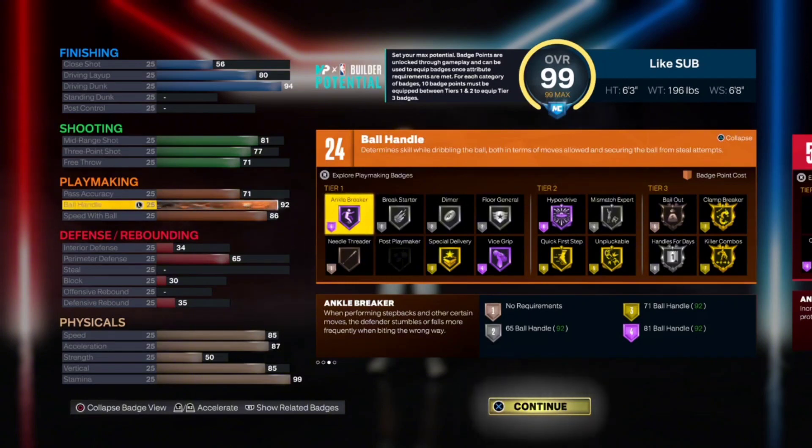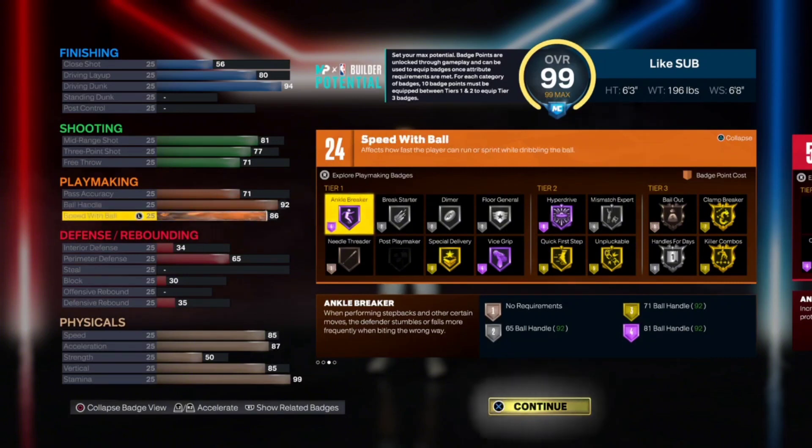With those ball handle stats you get gold quick first step, gold unpluckable, silver handles for days. The 86 speed with ball gives you the Michael Jordan dribble style. I really recommend trying to get the Michael Jordan dribble style — it's really good. If you can't get it, pro Zach LaVine and LeBron are still pretty good options.